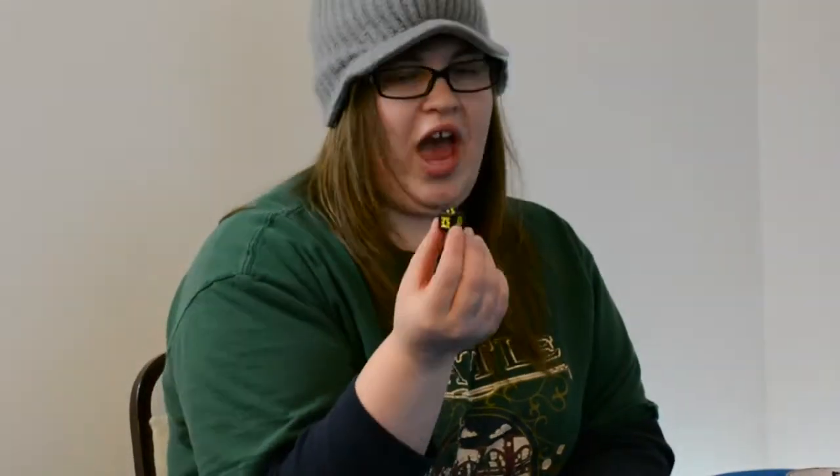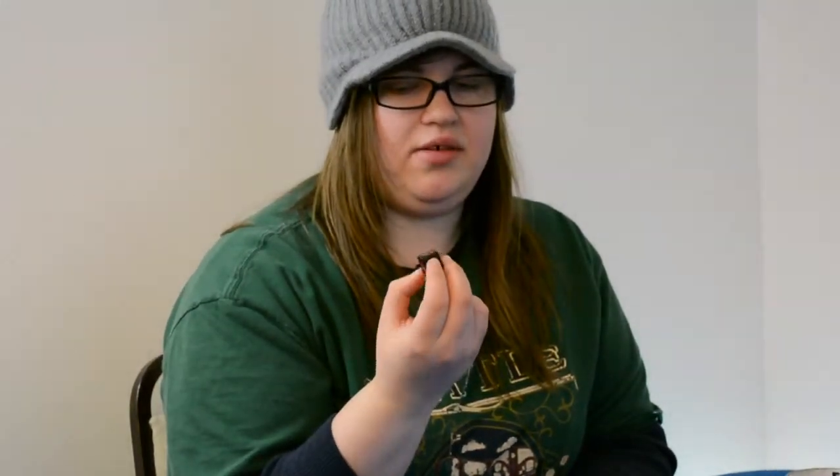You keep rolling until you either stop, get as many brains as you can possibly get, or you get 3 shotguns — and then you lose all the brains for the turn. If you lose all your brains for the turn, that doesn't mean you lost the brains from previously; it just means you didn't get any for the turn. Also, there are 3 colors of dice: green, red, and yellow. The green has the most probability of rolling a brain, the yellow is half and half on everything, and the red has the most probability of rolling a shotgun shell. So green is good, yellow is meh, and red equals bad.